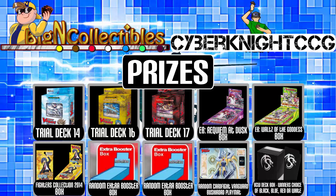First on the list we have Trial Deck 14 Seeker of Hope, Trial Deck 16 Divine Judgment of the Bluish Flames, Trial Deck 17 Wheel of Locked Dragon, Extra Booster Box 11 Requiem at Dusk, Extra Booster Box 12 Waltz of the Goddess, Fighters Collection 2014 booster box, and then we have two different random extra booster boxes — two different winners can get those.